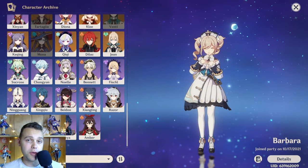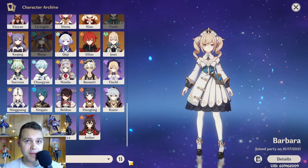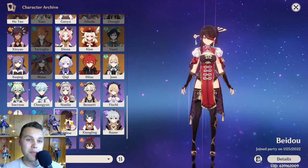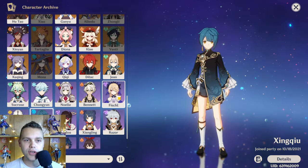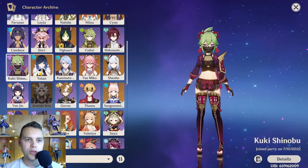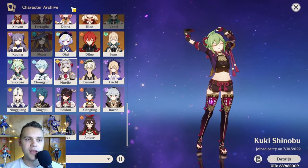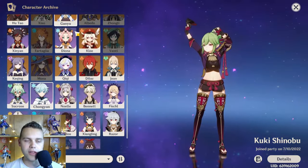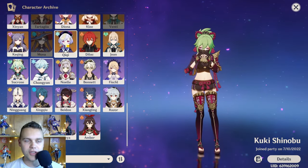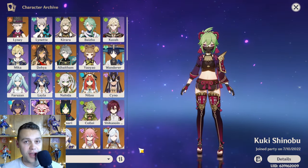I'd like to preface this video with two things. Number one, this video is not for min-maxers. The only characters that you should build are Xiangling, maybe Beidou but probably not, Xingqiu, Fischl, Bennett, Sucrose, maybe Rosaria but probably not, Kuki, and pretty much that's it. As far as four stars, you can build those and ignore all the rest, but I don't think that's the most fun way to play Genshin Impact.